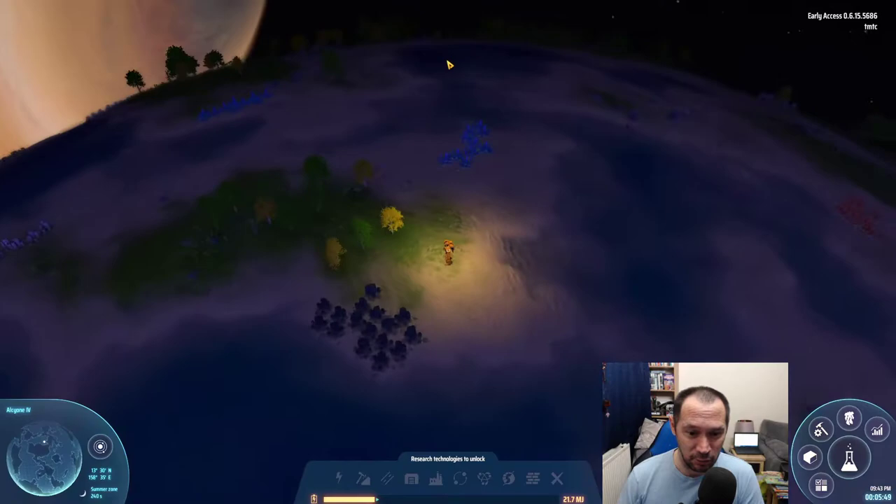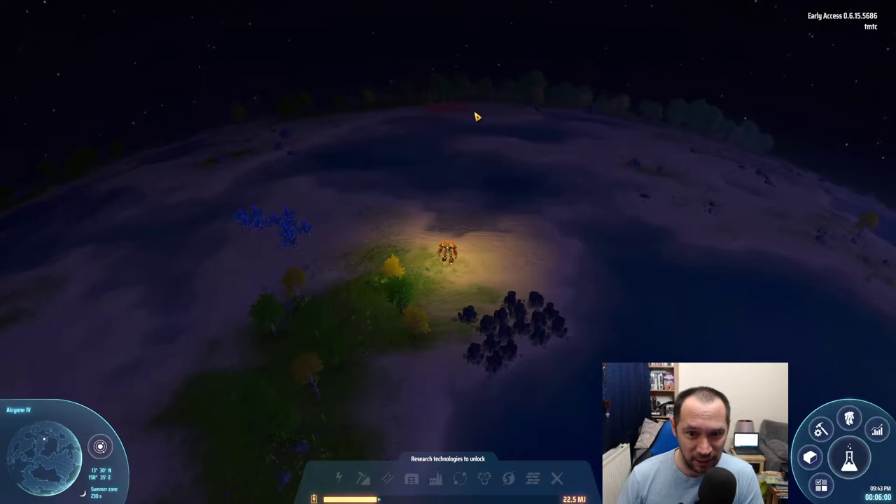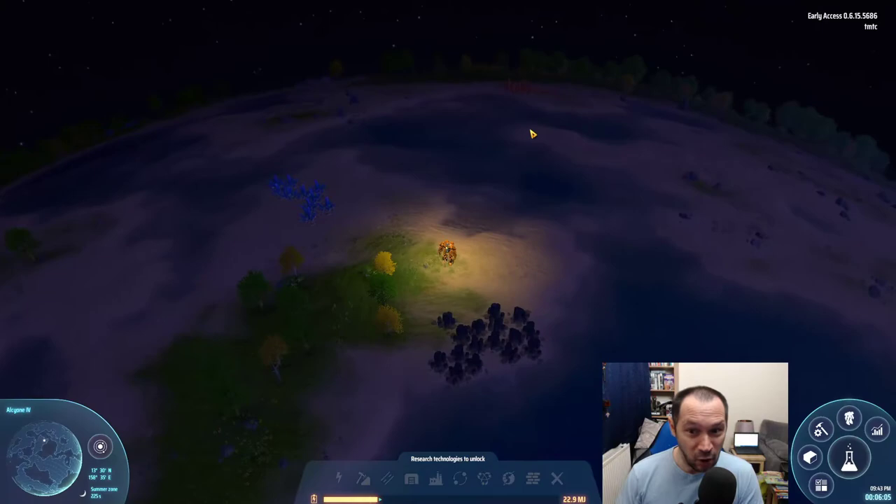I've been quite fortunate actually — I've just crash-landed here, recycled my landing pod, and I've landed here and it's really good. What I've got is coal here, some iron veins there, a cheeky little copper vein there, and now we've got some stone.